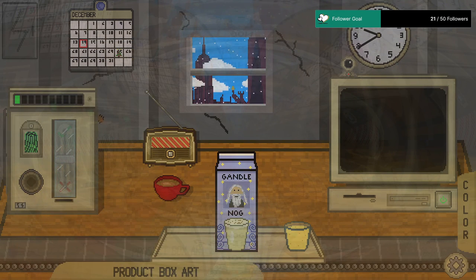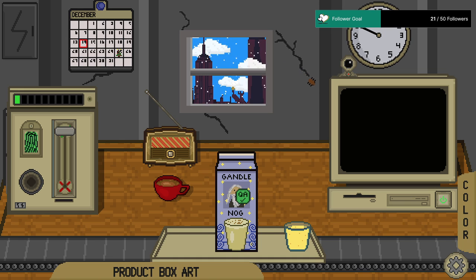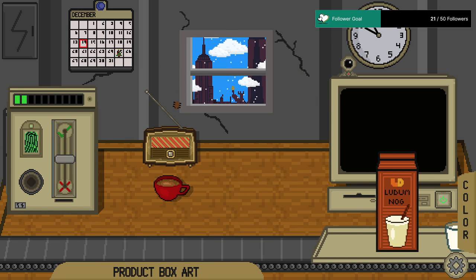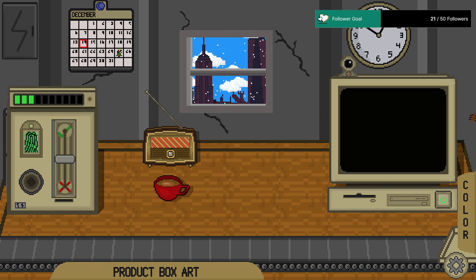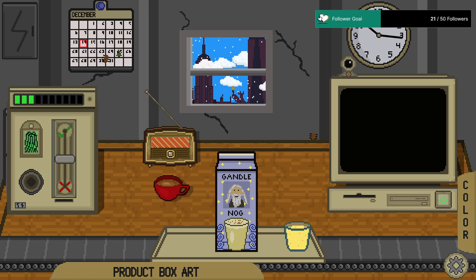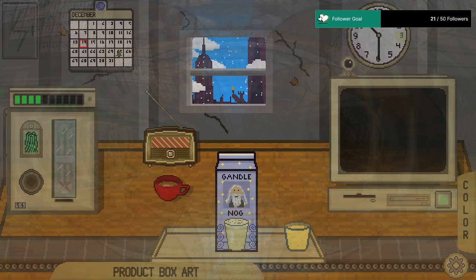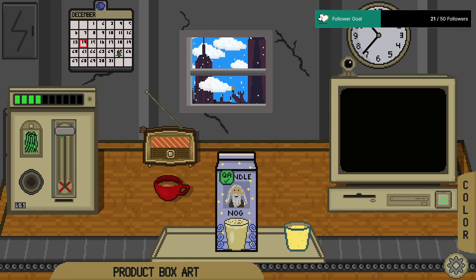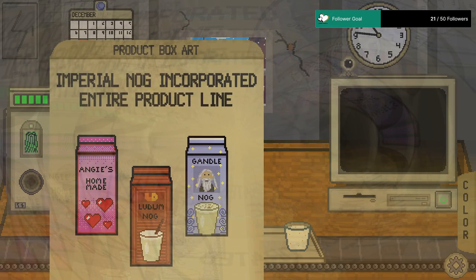And we can squish the roaches on the wall. Alright, so Ludum Nog — this is what it should look like. Now we have to check and see if the box art looks right — that looks all good to me. The color of Ludum Nog should be this kind of off-white, so it all looks good. We have to hold down our fingerprint. Have a sip of coffee here. Gandalf Nog — nothing trippy about this, not at all.